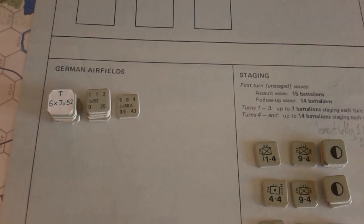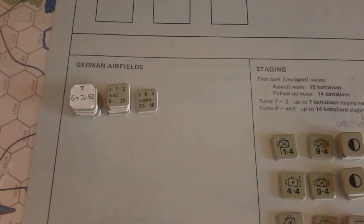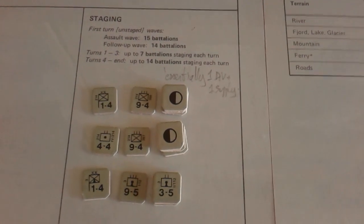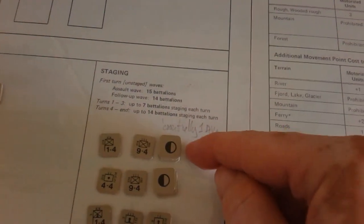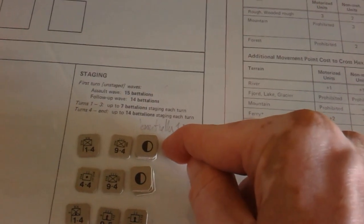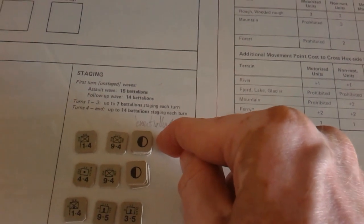The Germans have one, two, three, four, five — so 12 divisions available for the invasion — and a naval regiment, which might be a sort of escapees from sunk destroyers. Also on here you have the available air forces on the German airfields — so off-map — and then here's the staging area where you arrange forces that are going to come in as boat-transit reinforcements next turn.